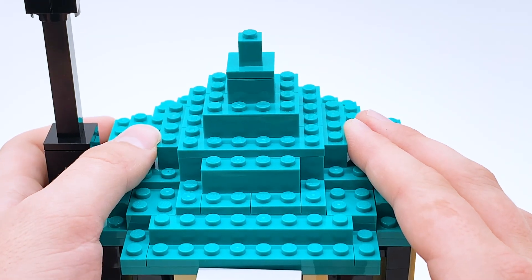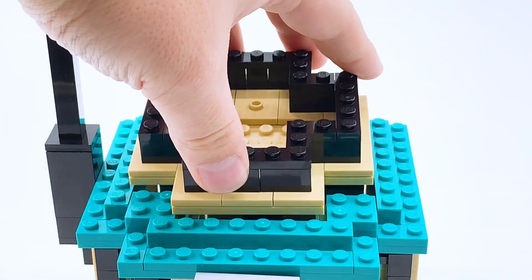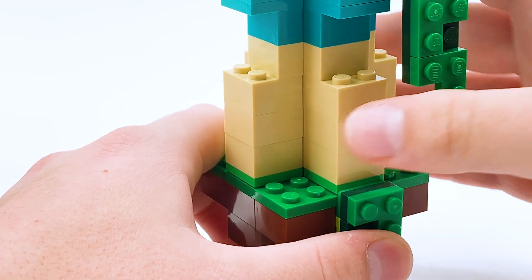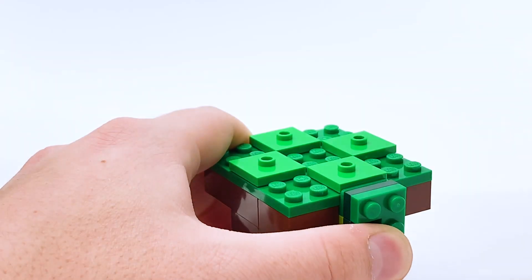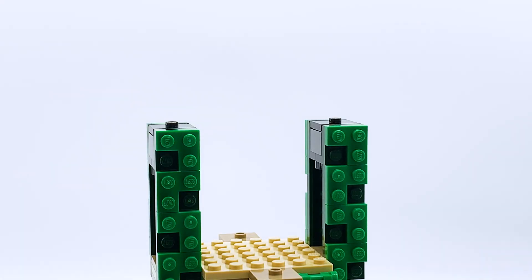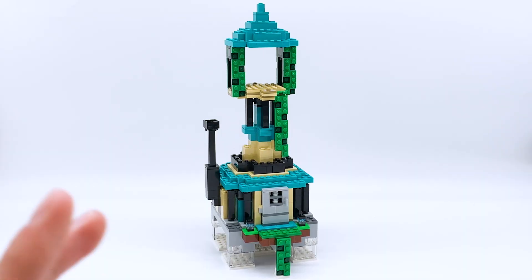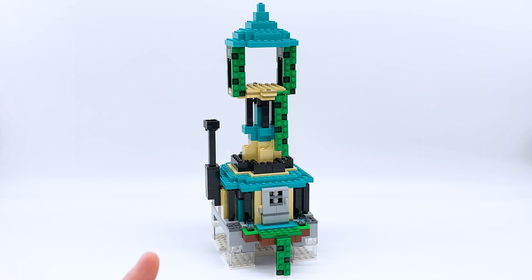A cool customizability option is you can actually take the roof off the house and attach the roof of the Sky Tower that we had taken off previously. Then coming back to the actual tower, we can disconnect the tan parts from the green base and attach that to the jumper plates at the top of the house. And where the original roof of the tower went, we can put the roof of the house. So there's an alternate build option — instead of two separate builds, the house and tower can combine to make one giant build. Personally I prefer them as separate builds, but it's a really cool option and easy to switch up.